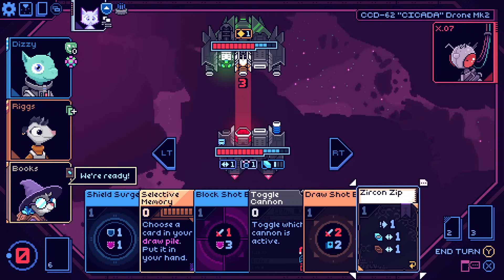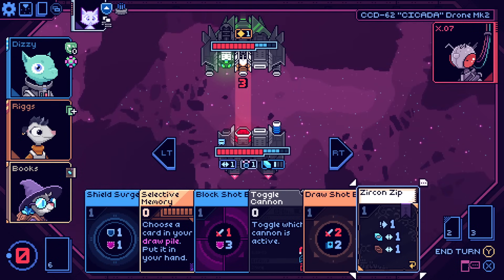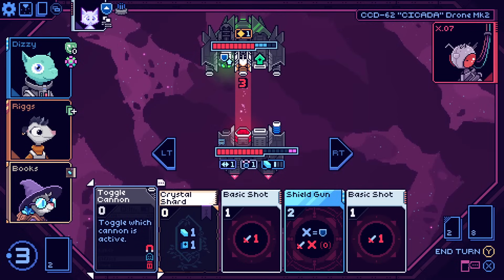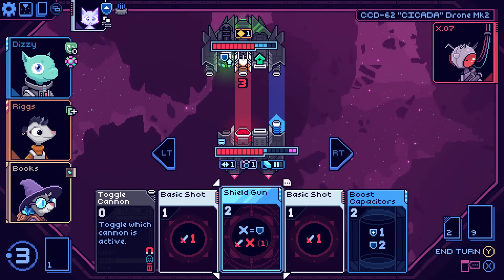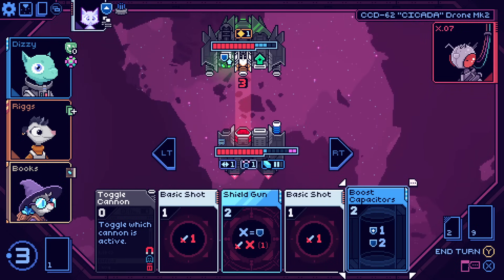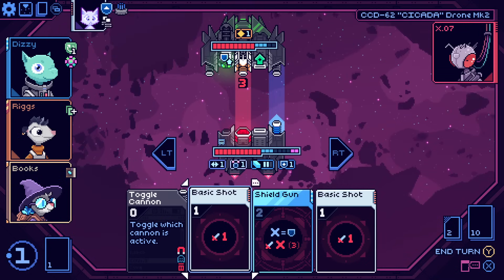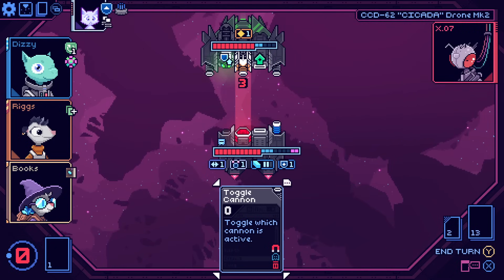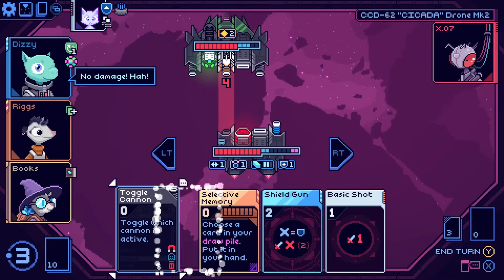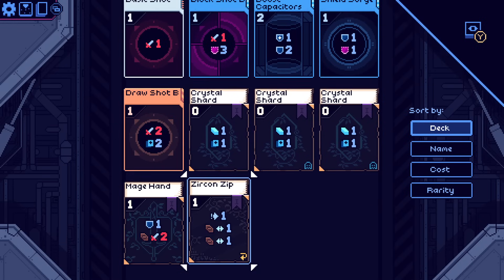Selective memory — I don't know what I would want to draw right now. I'm just going to take all the shield damage — this will be the last turn where I don't get two free shield. I've only got one dodge so I want to save that. Drawing zircon zip there was actually bad for me. So this card currently is not good, but if I had the upgrade it would do three damage which is already good. And then once you get into stuff like shield gun it would start to get really serious — this would now be five damage. I think I've somehow gone for simultaneously a tank build and a dodge build. Shield gun might even be worth it here. Selective memory, let's do this.